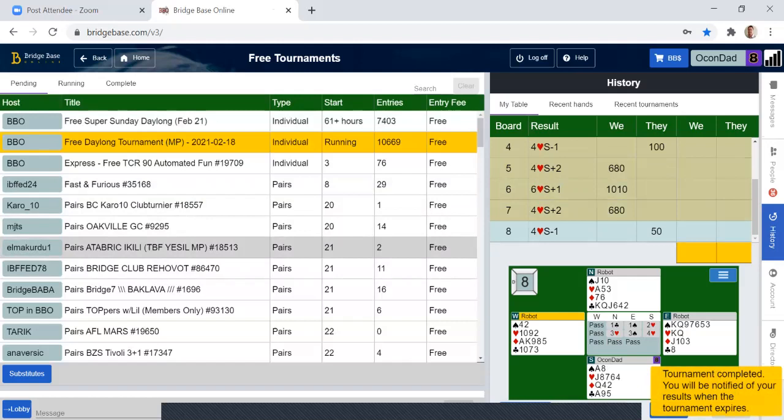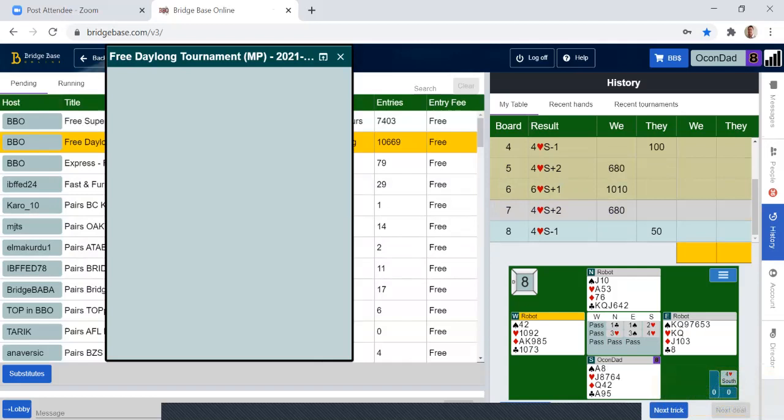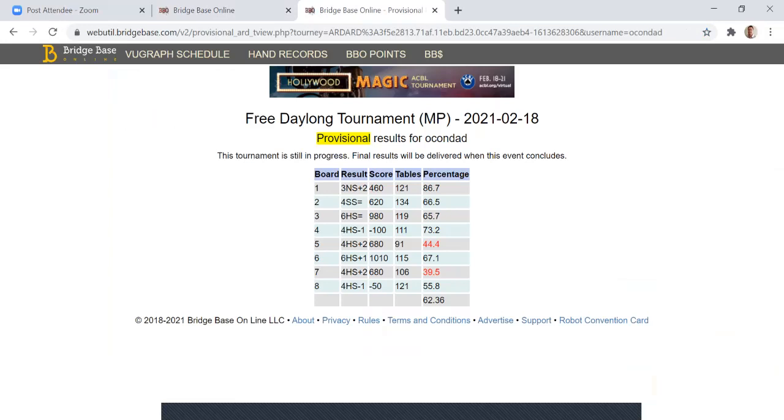Lots of stuff today. Texas transfer. Smolin. More Texas transfers. Roman Key Card Blackwood. Plus two there.